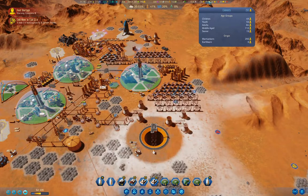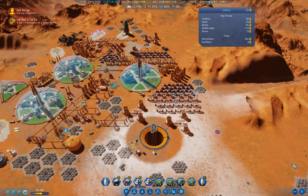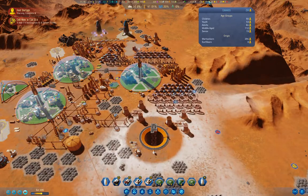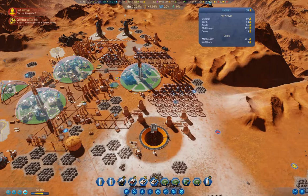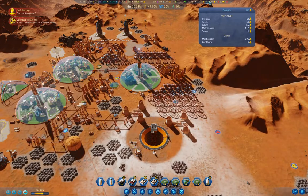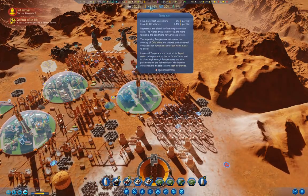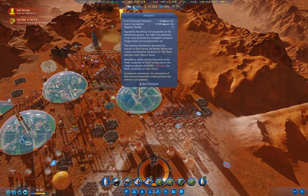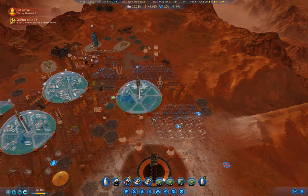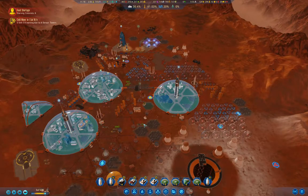We've still got 49 children, so I'm going to need to build another dome at some point. We're at 41% temperature, which is kind of good. We're losing atmosphere at 0.189 per sol, so I want to get that magnetic shield up there. We can build a rocket over here — we do have the resources to build it, so let's just build it.